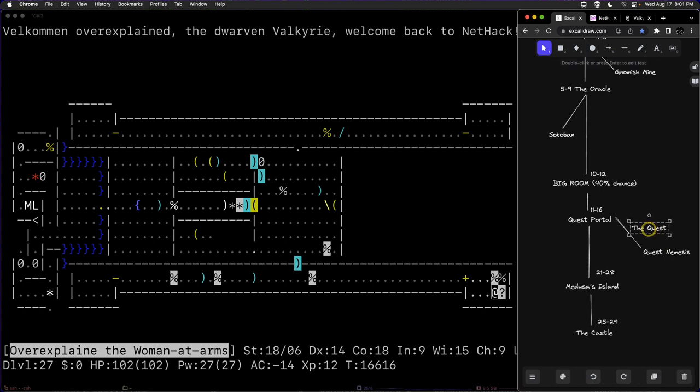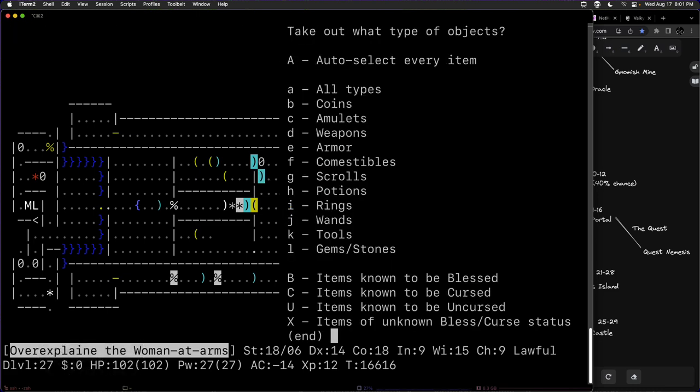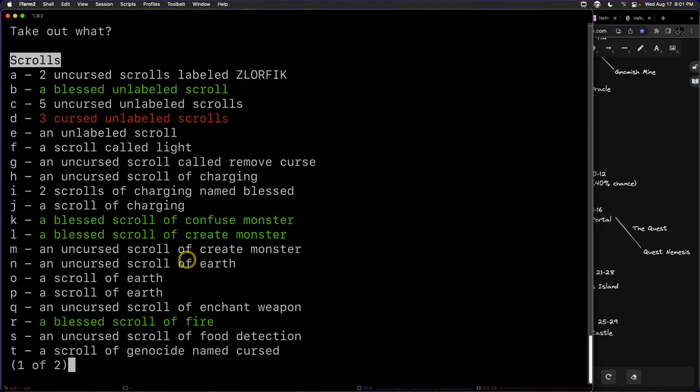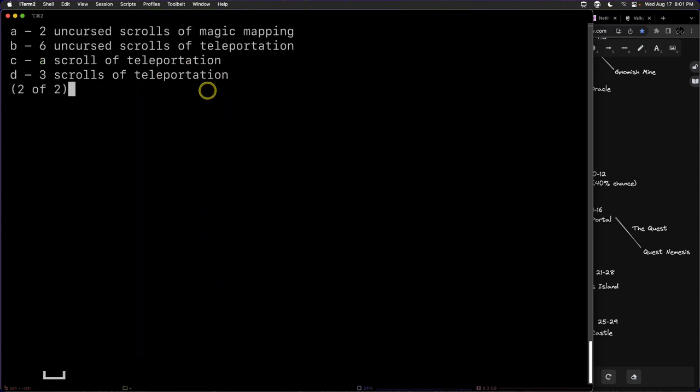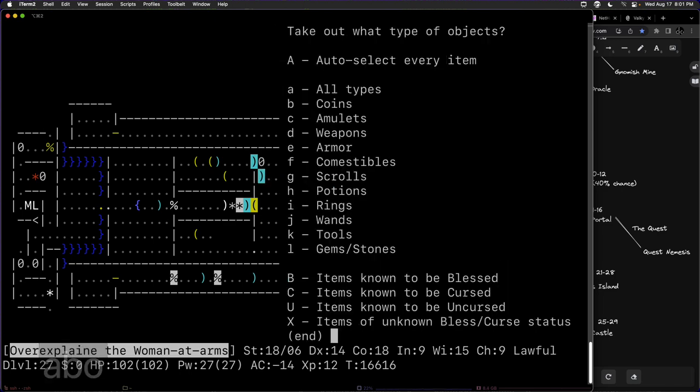That's our goal for tonight. Before we get there, we have a couple of things to do here in the castle. We have four scrolls — three cursed unlabeled scrolls — and in addition, we have an additional cursed scroll of genocide. I might have had another scroll of genocide as well.